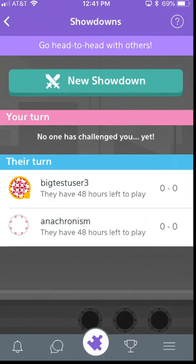You'll have several options. One of them is a new showdown that you can initiate. Another area is where it's your turn — where another player has challenged you and they're waiting for you to respond. There's also an area where it's their turn, where there are showdown challenges that you've sent out to another player.